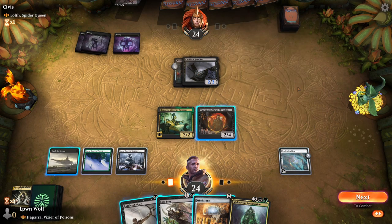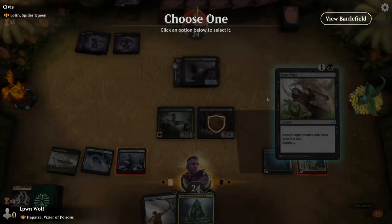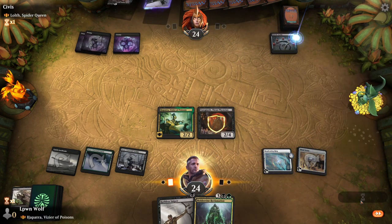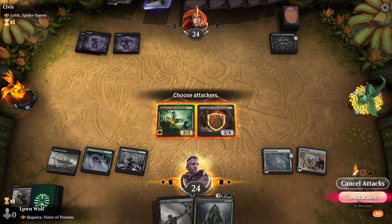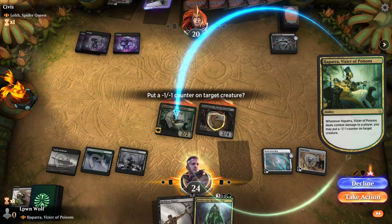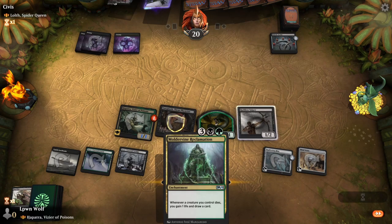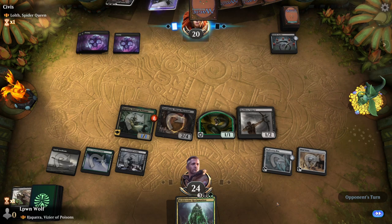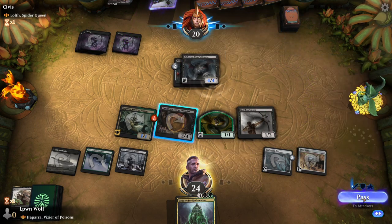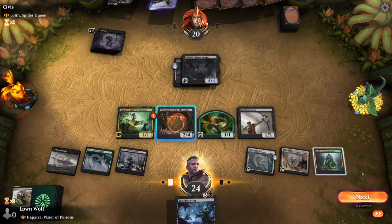I wonder if they would block that Hapatra here — we could just kill it. I think that's what we're going to do. Kill the cat. It's a bit sad because I do actually like cats, but not cats armed with a scythe — that was just a bit too far. Let's swing in. Do I want to get a snake? I feel like it would be useful — only because now we have the Moldervine Reclamation, and whenever one of our creatures dies we draw a card and lose a life. This could be very vital considering we're kind of topdeck mode.